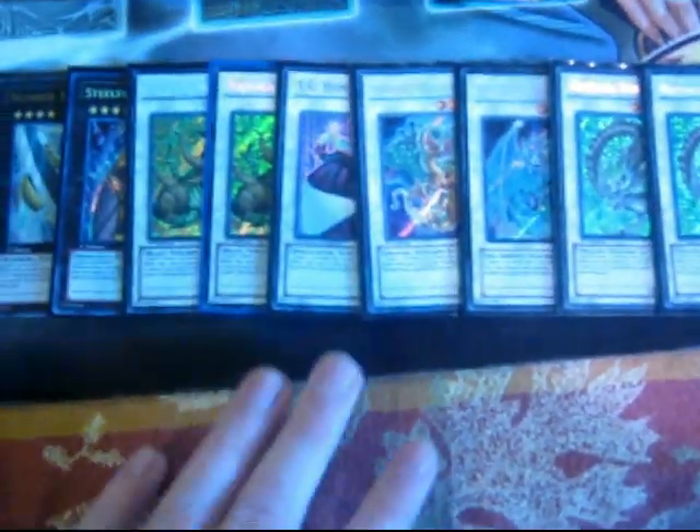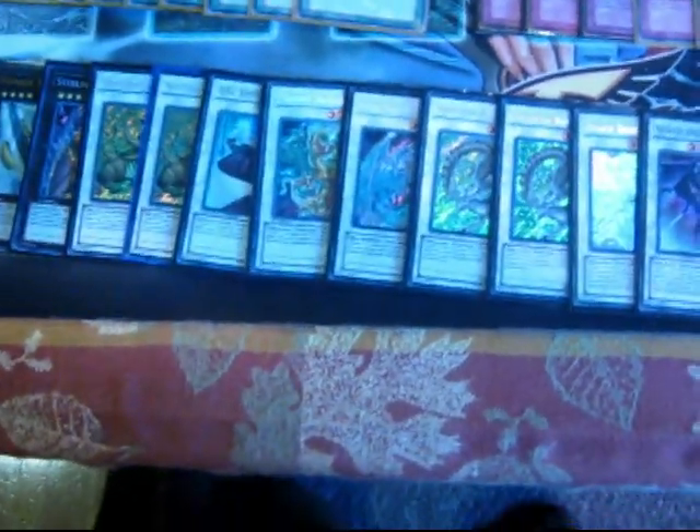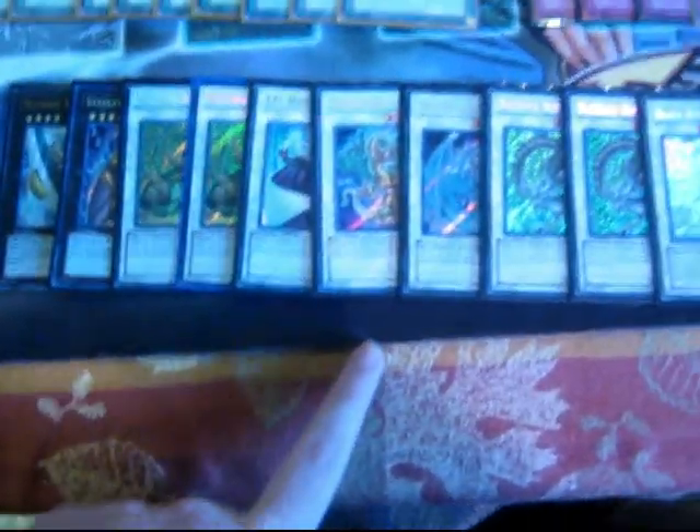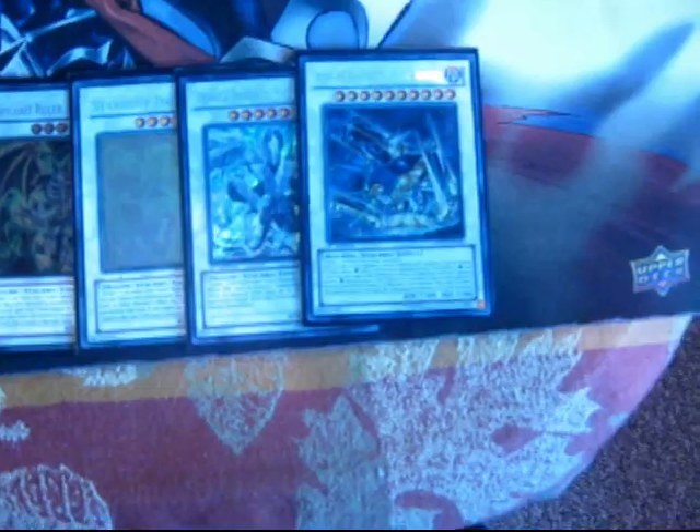As for Synchros and Exceeds: one Utopia, one Roach, two Nat Beast, one Hyper Librarian, one Orient Dragon, one Brionic, two Barkeon, Black Rose, Scrap Dragon, Thought Ruler, Stardust, Trish, and Ally of Justice Decisive Armor. Decisive Armor just says 'F you' to all things Light, such as fairies. So hopefully I get to bring out Decisive Armor and wreck the Agents at locals.